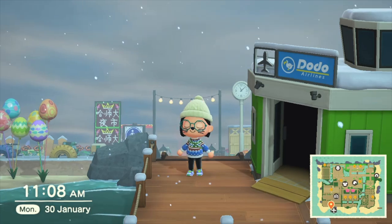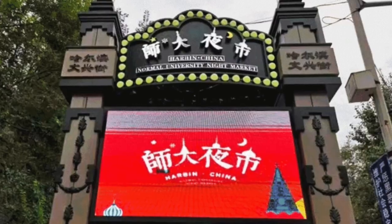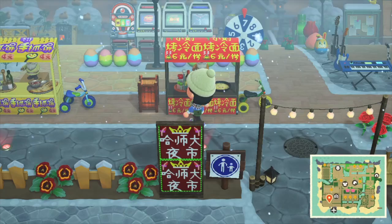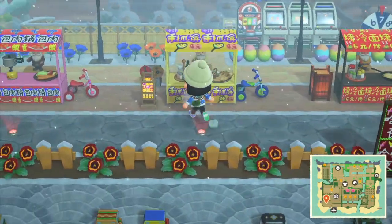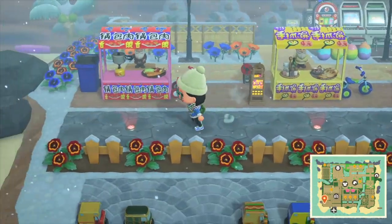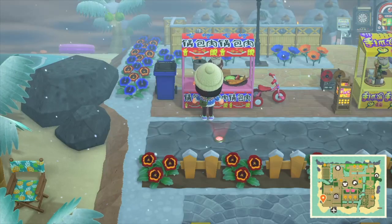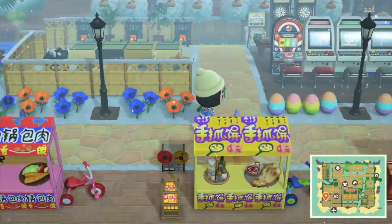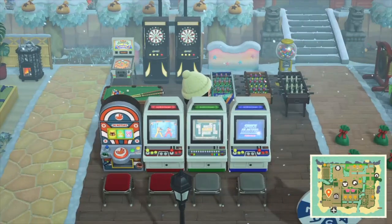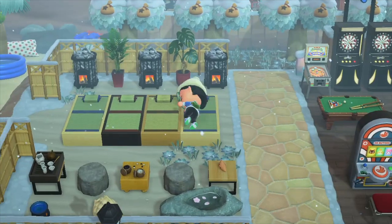Welcome to Harbin Island! The first tourist site you will see here is the Street Food Market. You can find the delicious fried noodle pancake, the crispy layered pancake, and the sweet sour fried pork, which is my favorite local dish. Behind the Street Food Market there is an arcade bar, and on the left there is a sauna hotel, which is a common recreation place in my region.